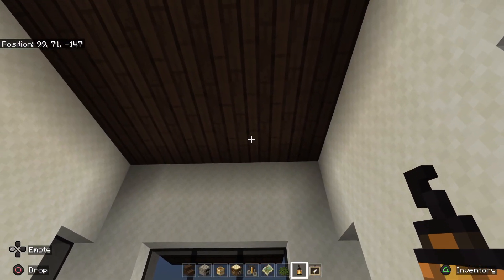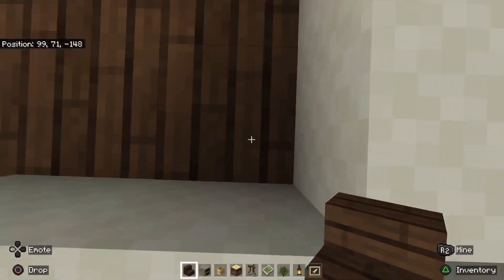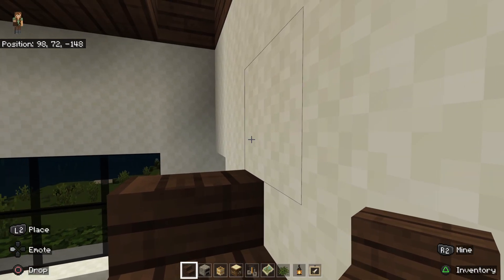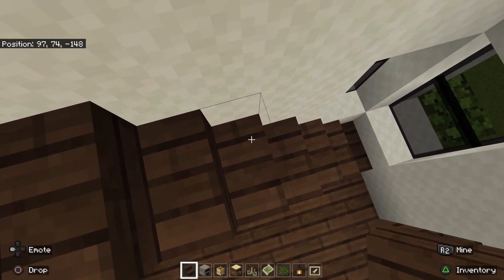The first thing we're going to do when we get downstairs is take out these three blocks because we're going to build a staircase here. Obviously this house is five by five — it's very small, so it's going to be kind of cramped around here.